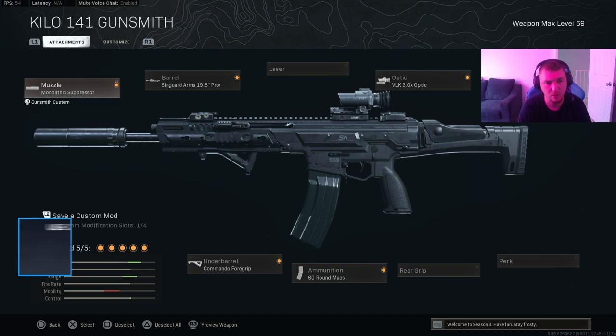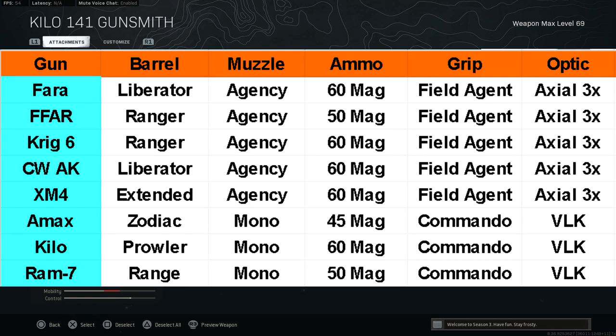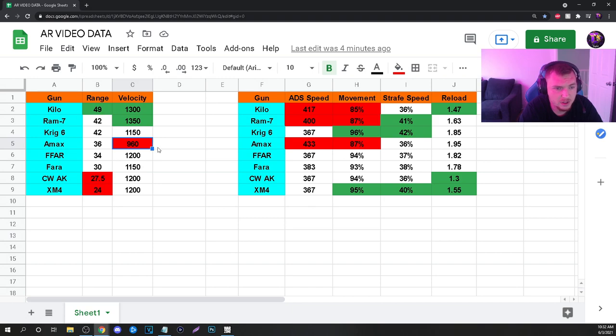Pretty much the exact same class setup, just different attachments for Cold War guns. Mono suppressor, longest barrel, VLK 3x, and Commando for the Modern Warfare weapons is going to improve them the most. Obviously the best overall class setup you guys can see on the screen is going to affect our stats. We're going to take a look right now to give us the best overall gun for range, mobility, and accuracy.